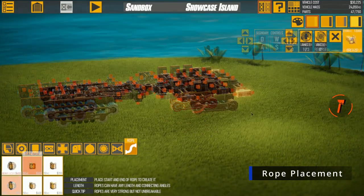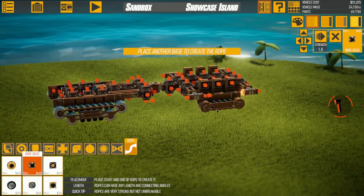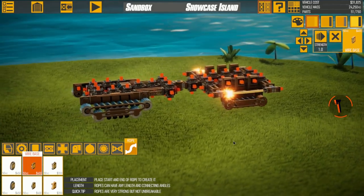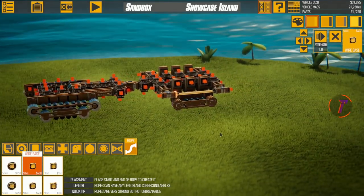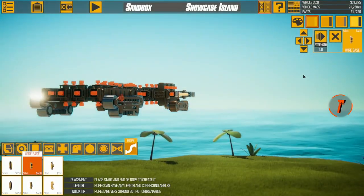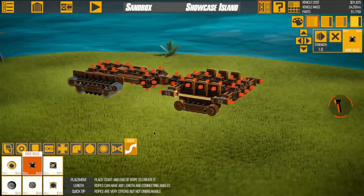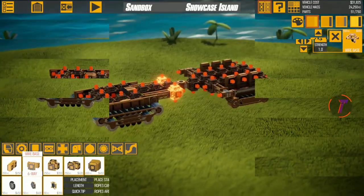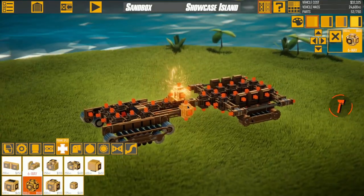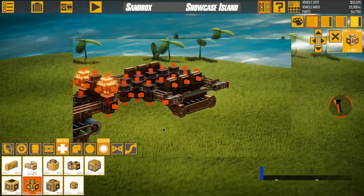Our next step is to put in some ropes. We're going to put one on the rearmost point, and wherever you've got a point you can attach a wire to it. We're going to put it onto the front there — now we have a nice little side rope guide. This is mostly finery and doesn't have a major function, but that's how ropes work. Next we're going to place some six-ways — one in the middle and two on the sides — as support for our cannons.